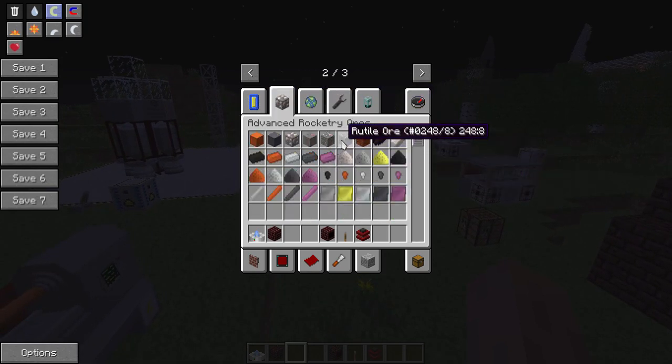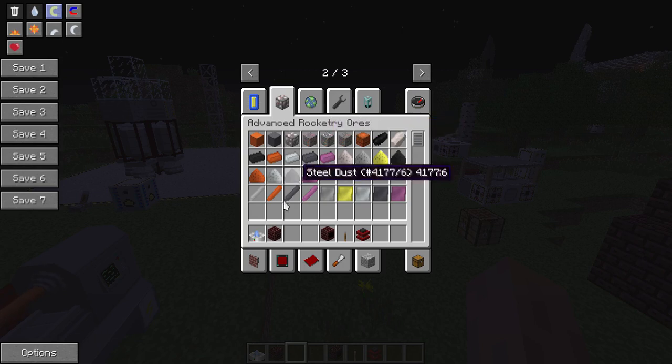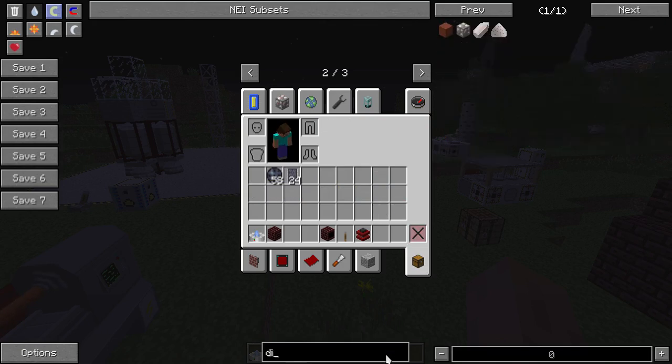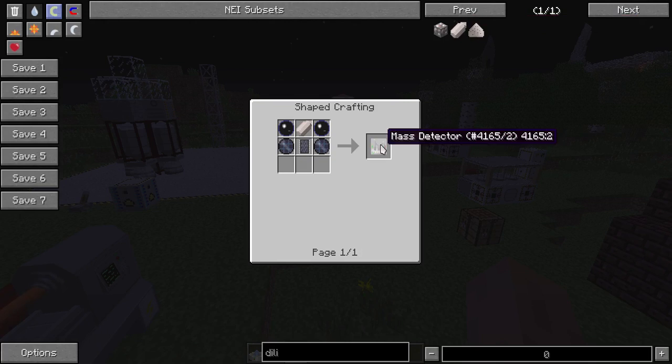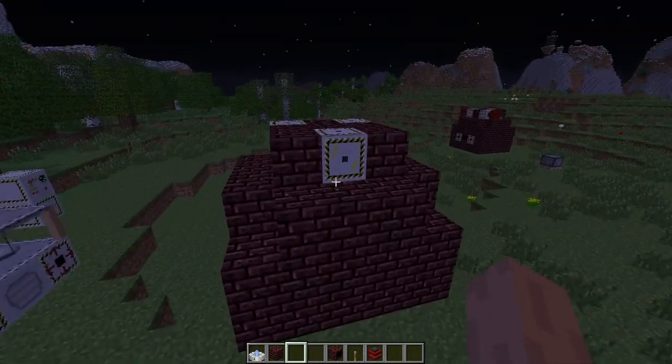Rutile should spawn in the world - that is where you get your titanium - and tin ore, etc. Dilithium is currently not used except for one item where you use a dilithium crystal to make the mass detector. Dilithium spawns on the moon. Eventually it's going to be used to fuel warp cores, and we'll have things like large spacecraft that you can move around. To get to other solar systems, you will need a warp core.